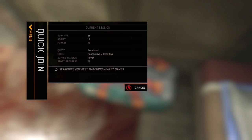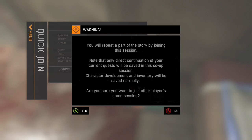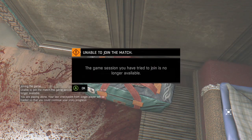So once it says that, just let it sit for three minutes. If you have a timer, just use that. So it's been about three minutes for me. So then you press A, press A again, and say this session is no longer available, press A.